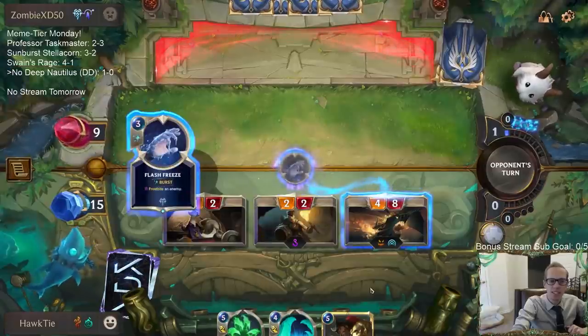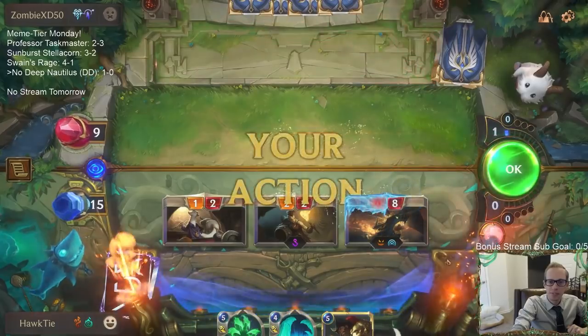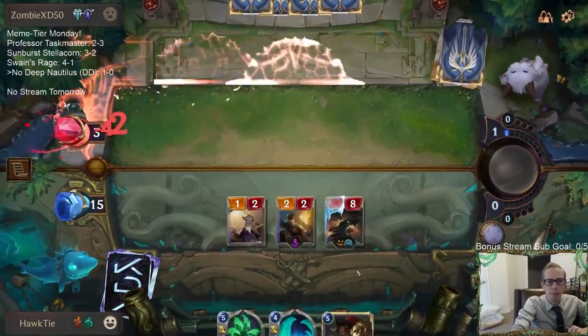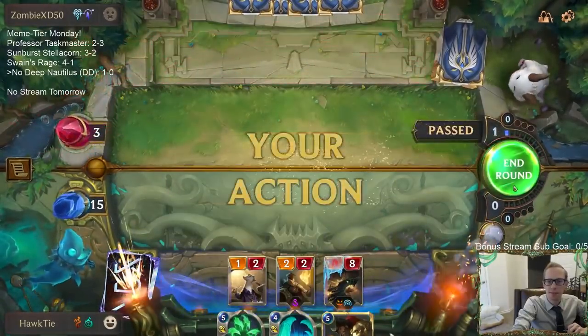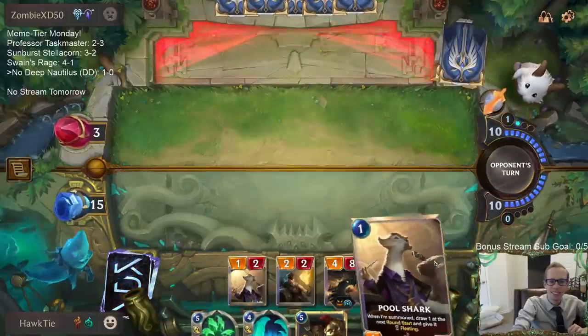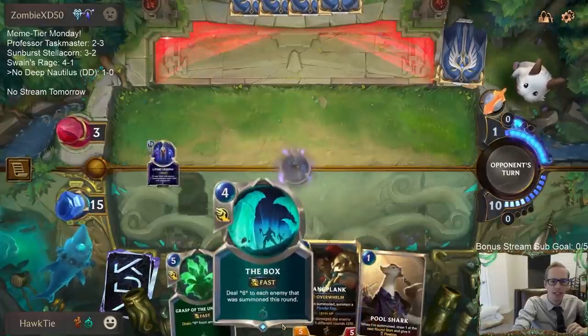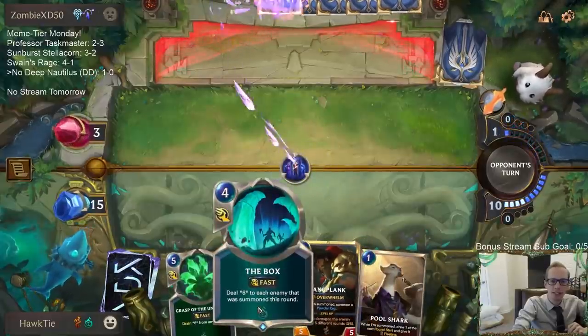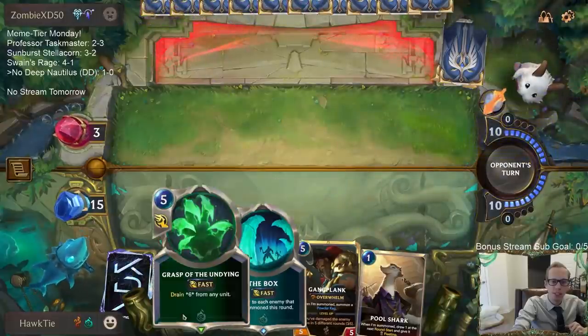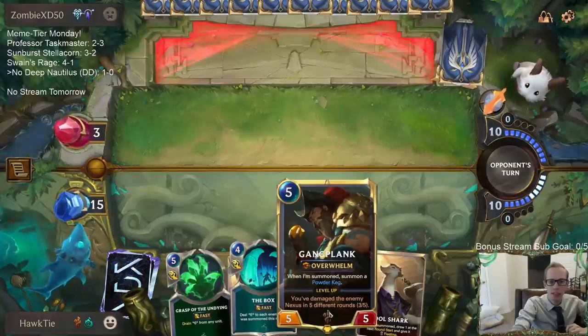I don't want to say GGs yet — they have Flash Freeze. Almost got him, but that was pretty sweet. Now The Box does 6 because it doubles — it usually does 3. We can play Gangplank first to get a powder keg, and then these do 8.